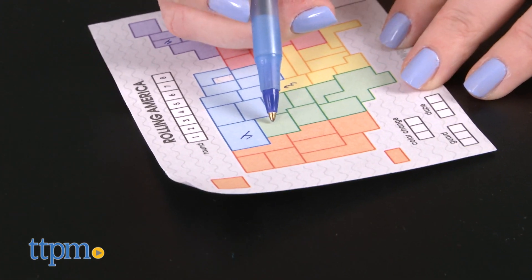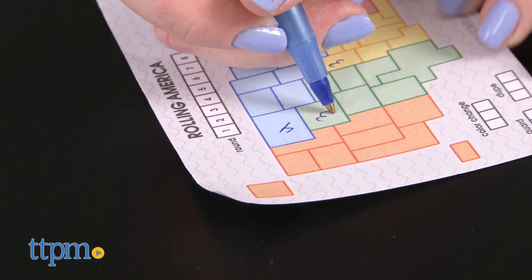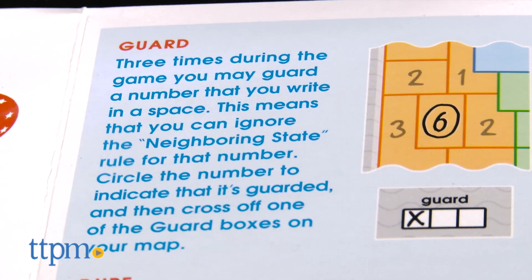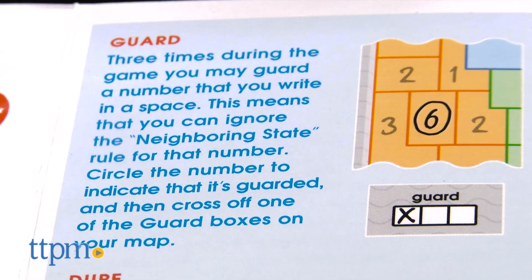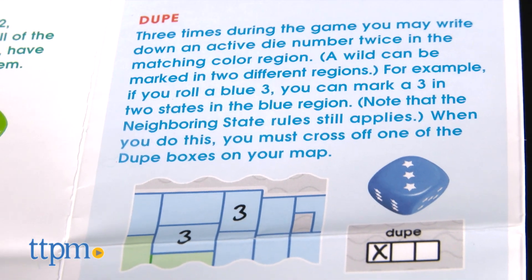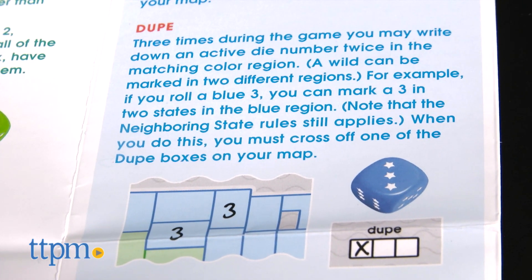There are three additional options to play on your turn, and each option can be used three times during the game. First, you can change the color of one of your dice. Second, you can guard a number that you write in the space so that you can ignore the neighboring state rule for that number. And third, you can write down an active die number twice in the matching color region.